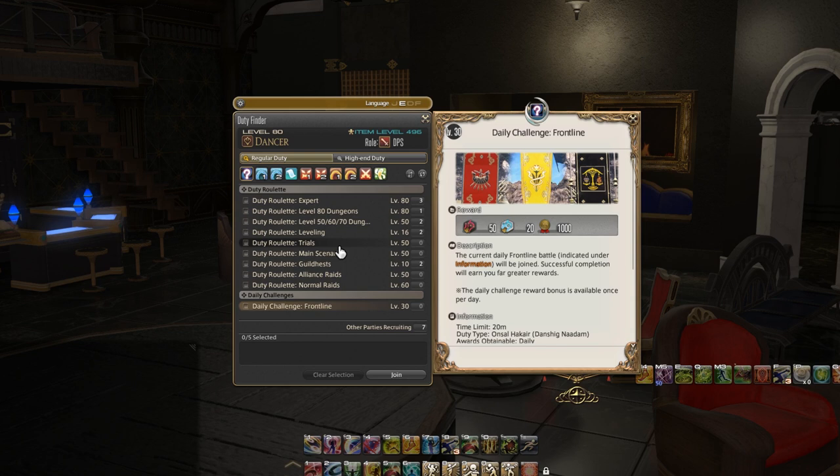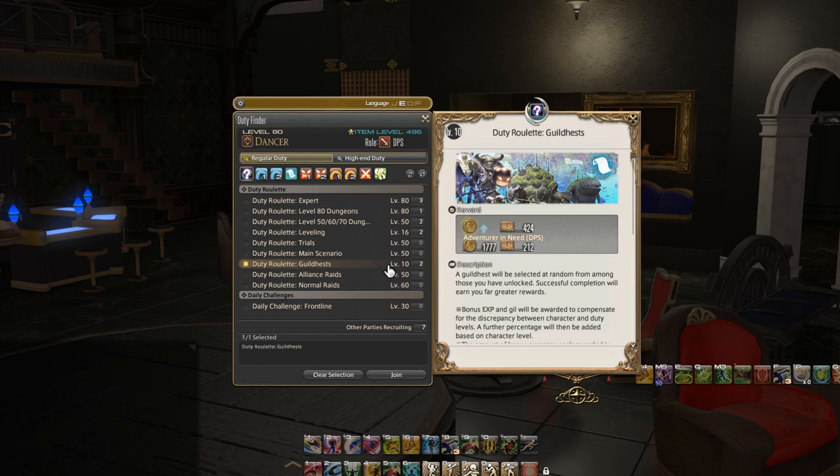I really do want to say that if you look at this part of the panel you can see that it has little level requirements here. Duty roulette expert and level 80 dungeons are going to have level 80 by them, so you need to be that level to queue for those. But for newer players, you can see that duty roulette leveling only needs level 16, and guild heists only requires level 10. Honestly, if you wanted a really good basic tutorial on tanking and healing, guild heists are actually pretty good for that — I definitely would recommend newer players check that out.